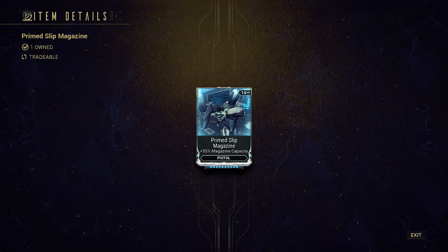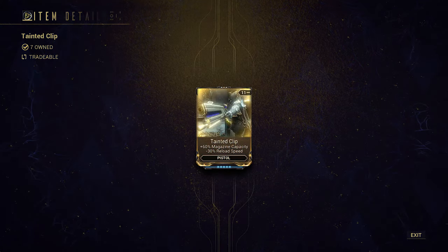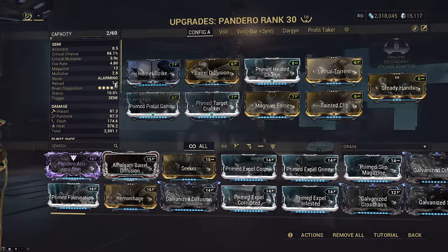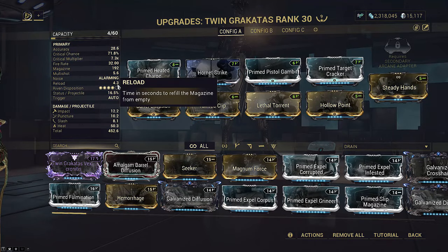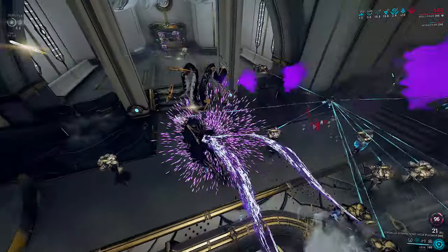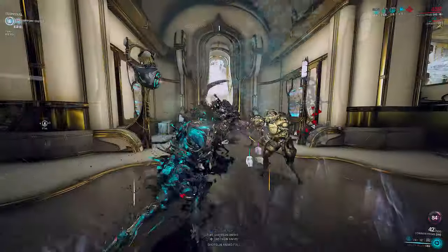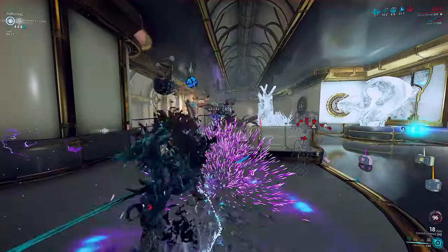Non-shotgun primaries and secondaries have a weak magazine mod that only gives 30 percent; their primed mods still fall behind the corrupted mods which sit at 60 but have negative reload speed. So which one you use depends on how much reload speed matters on the weapon. But even the standard shotgun magazine mod, Ammo Stock, is 60 percent — stronger than even Primed Slip Magazine and matches the corrupted mod variants, yet with zero penalty. Now we have Primed Ammo Stock, which completely blows all the other magazine mods in the game away.